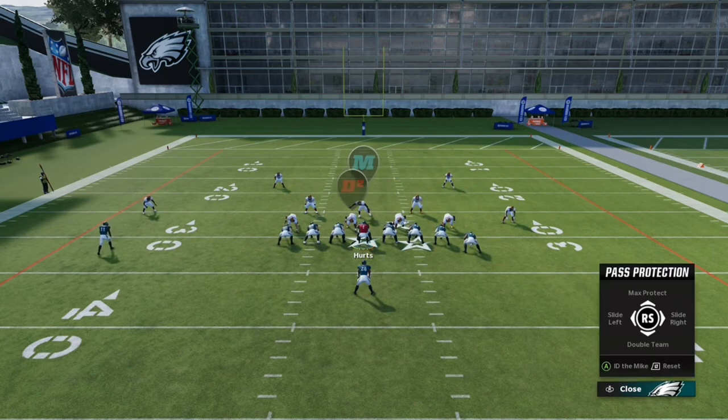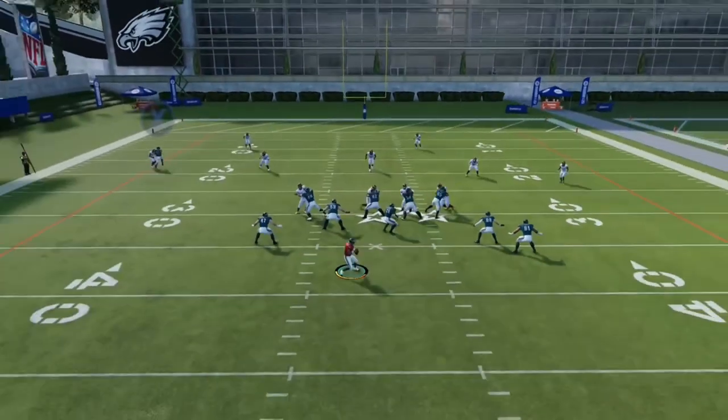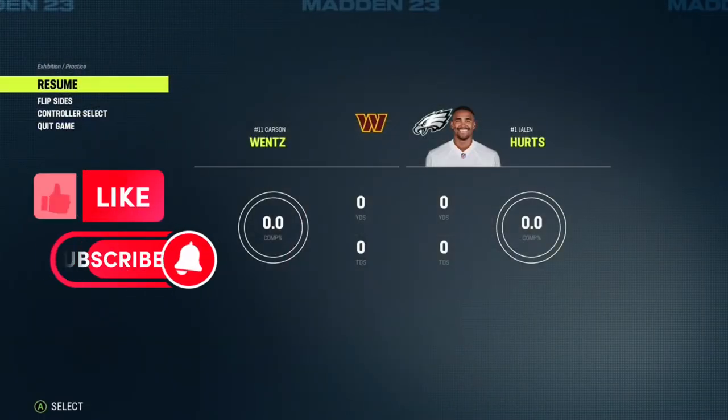We're going to put on max protection and double team that D tackle right there. As you can see, there are no tight ends on the route because we put on max protection and they're pass blocking. So yeah, if you enjoy this video, like, subscribe, and peace out.